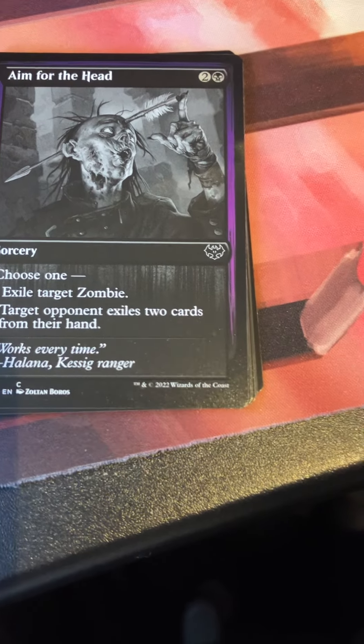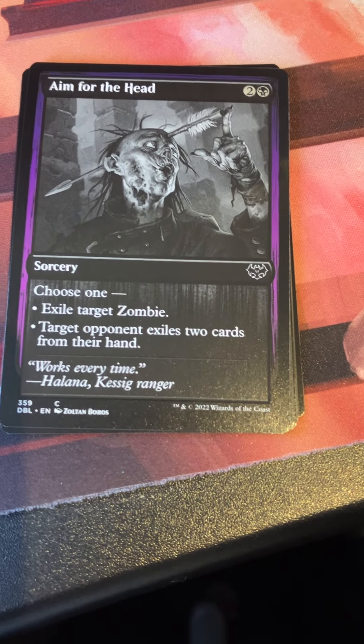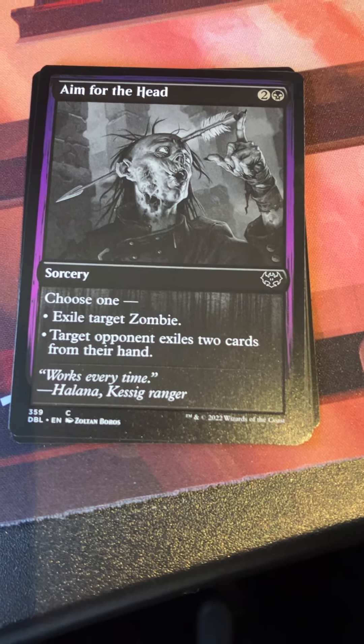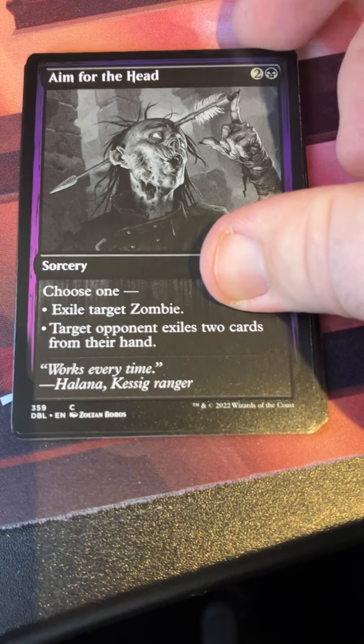Aim for the Head — two and a black sorcery. Either target opponent exiles two cards from their hand, or exile a target zombie. I saw this used against me too many times in Arena on these Innistrad drafts.